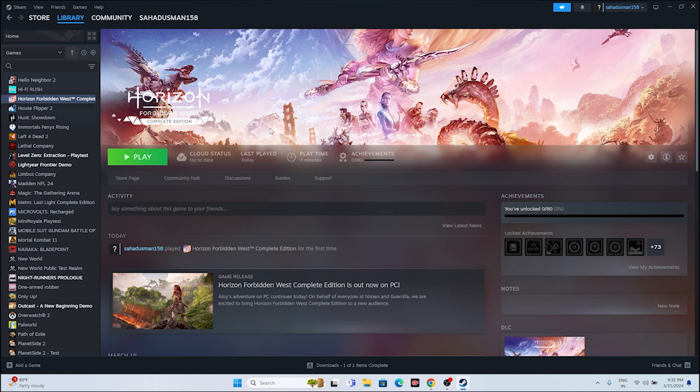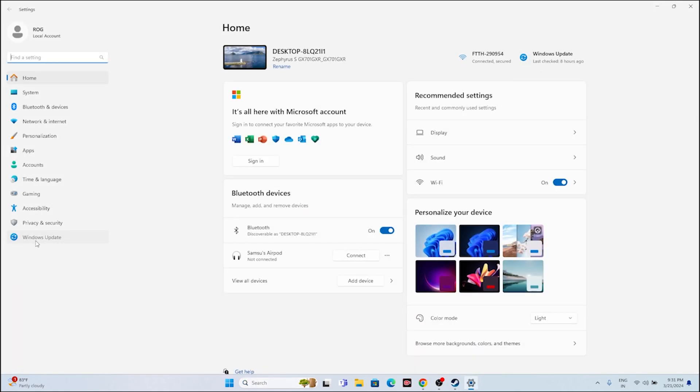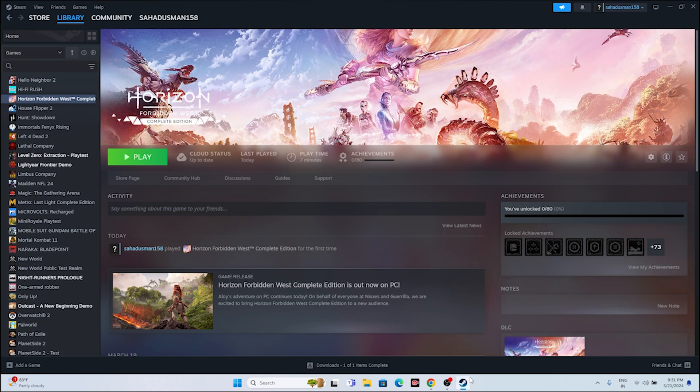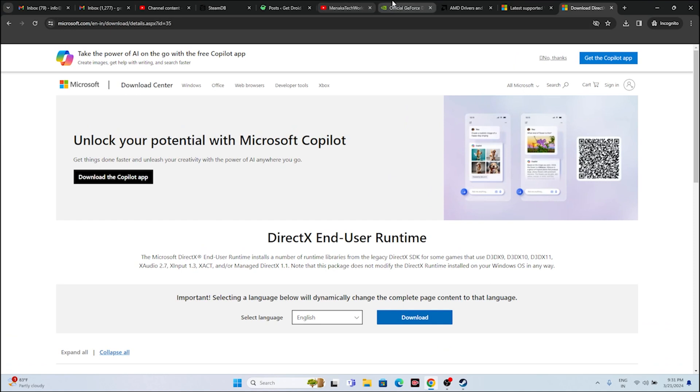Update Windows. Go to Settings > Windows Update and update Windows. Games like this necessarily need Windows to be up to date, or you'll have trouble. Once updated, try launching the game.